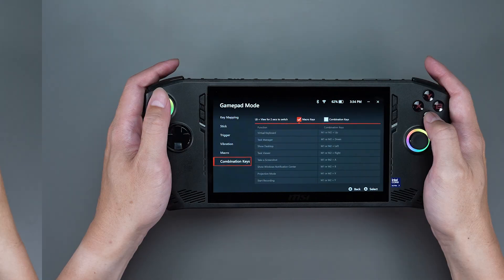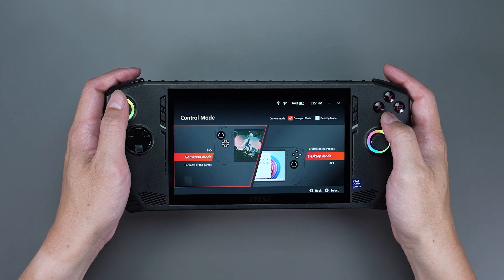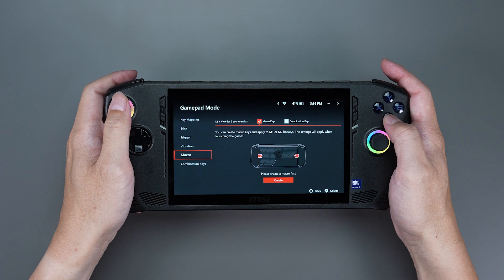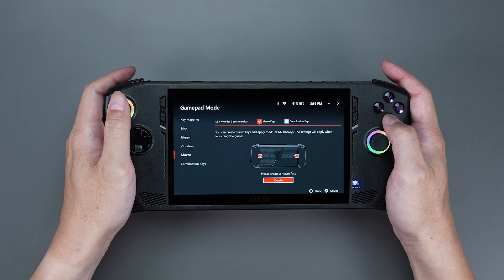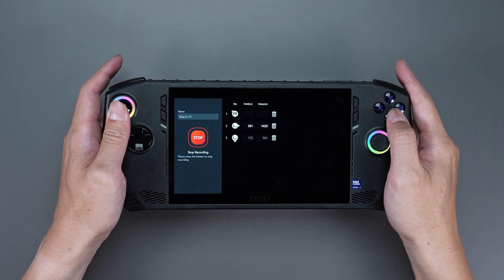Now let's begin with the demonstration. By entering MSI Center M, select Control Mode, select Gamepad Mode, then select Macro. Click Create on the bottom and start recording the moves you would like to launch. Here, let's use the same moves as an example.